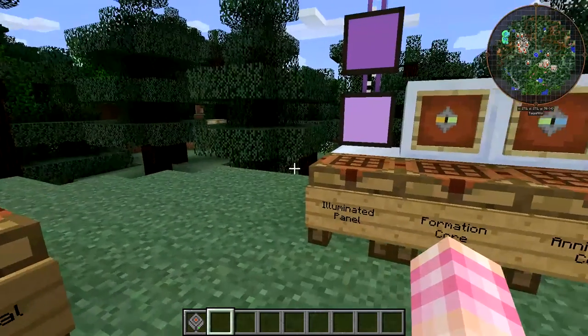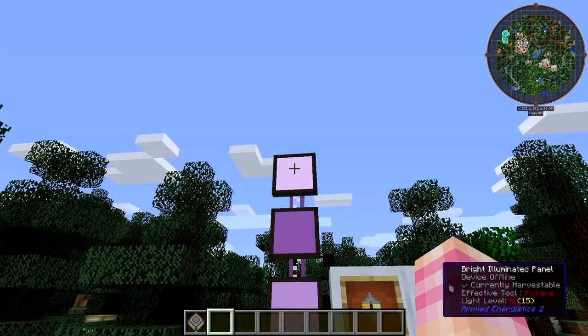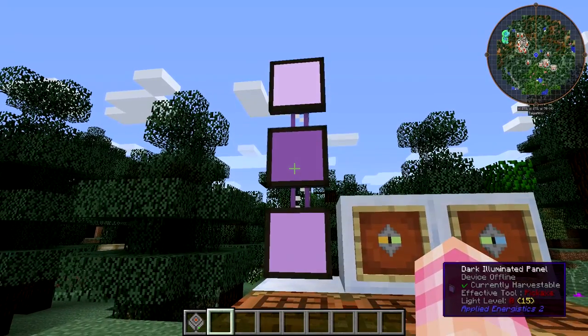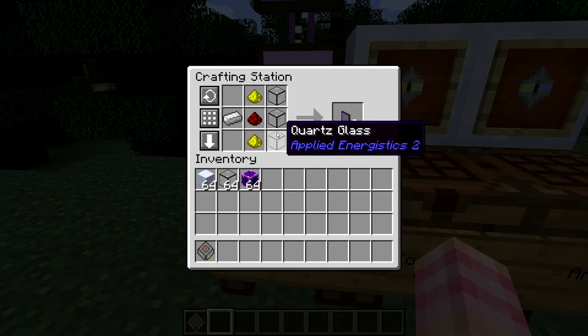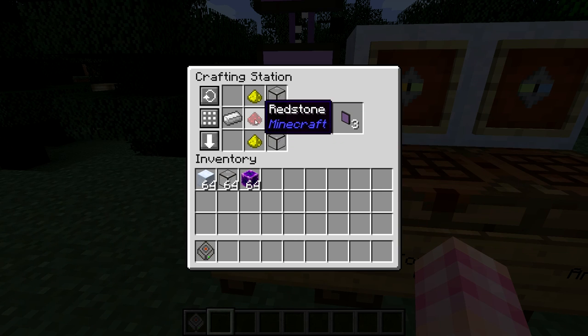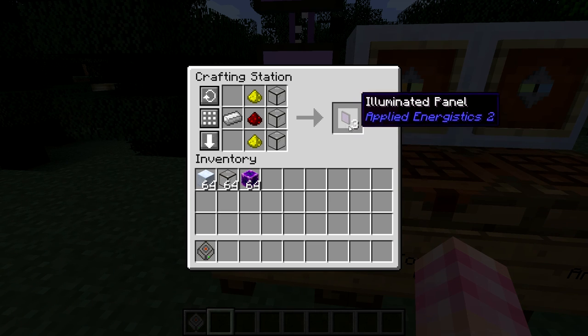Taking a look first at the illuminated panel — there are actually three variants, and all they do is determine the aesthetics of the panel you've crafted. To craft the illuminated panel, you need three quartz glass along the right-hand side, a redstone in the middle, glowstone dust on top and bottom, and an iron ingot on the left. That actually makes three illuminated panels, so you get a lot of mileage out of this recipe.